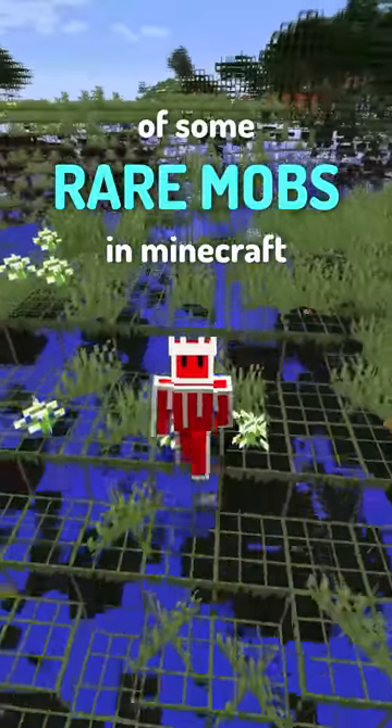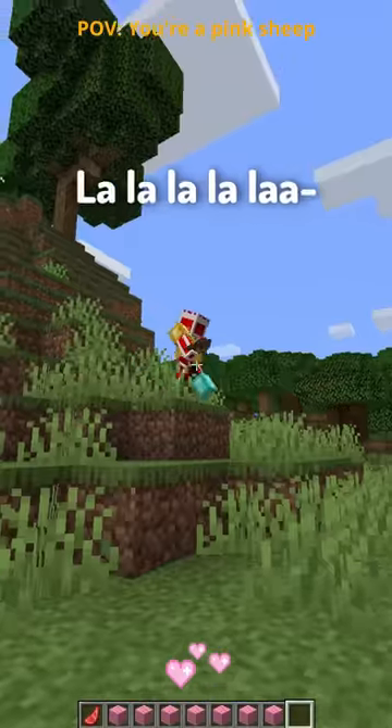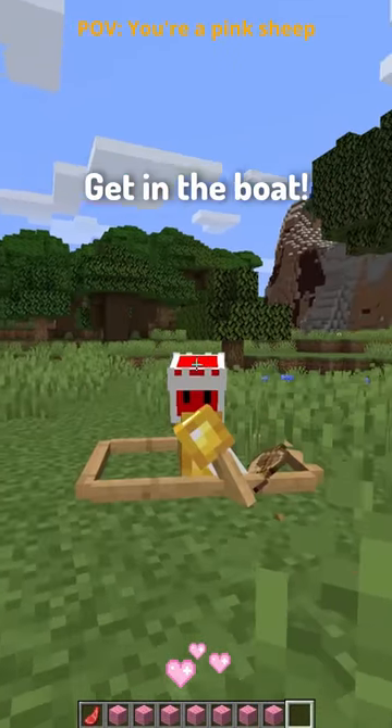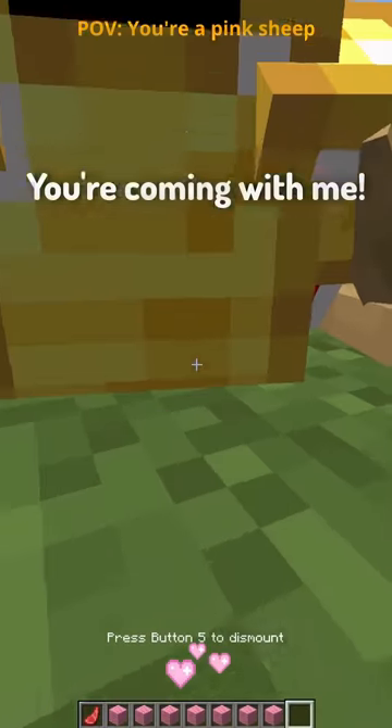Here are some POVs of some rare mobs in Minecraft. Pink Sheep. La la la la — wait wait, it's a pink sheep! Oh my goodness! You know what — get in the boat, you're coming with me! Get out and get inside the cage — now. This is gonna be your new home. I'm gonna be showing everyone that I found a pink sheep!